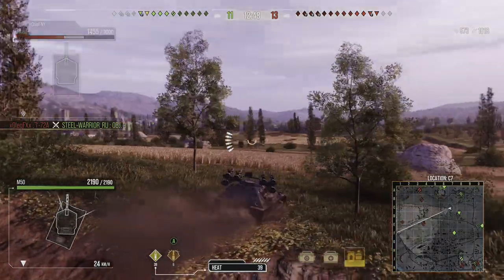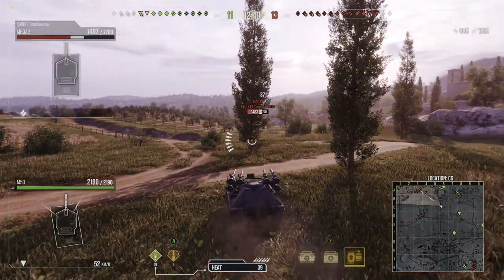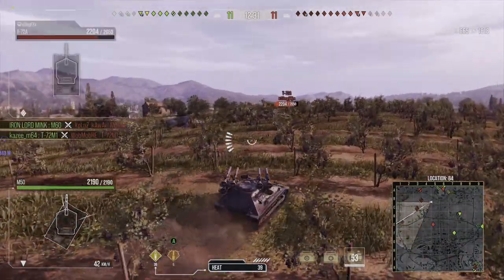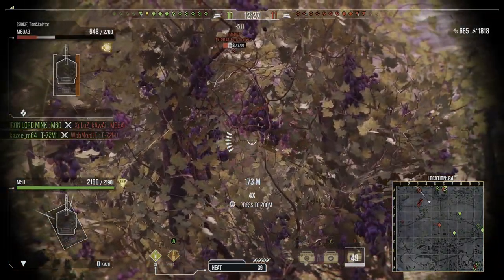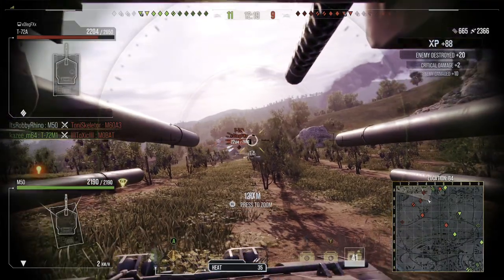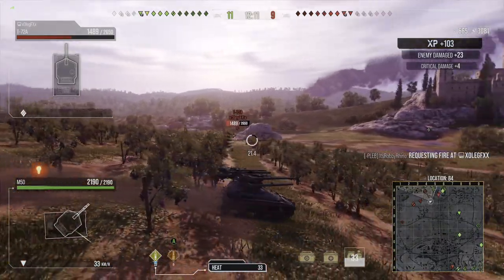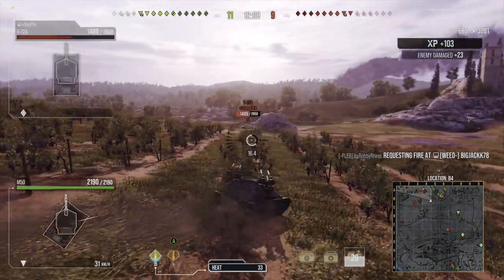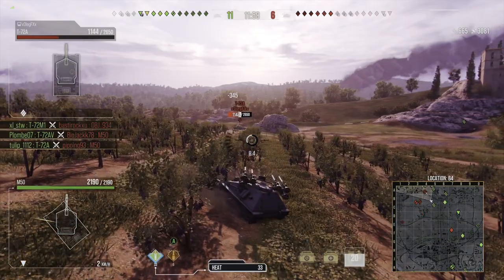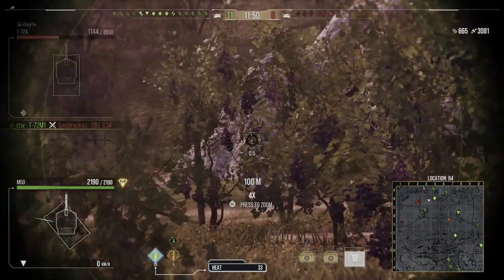I feel confident our side of the map will hold, so I keep tanks lit up, rocking backwards and forwards. I spot an opportunity — most enemy tanks are spotted — and I feel comfortable getting to a ridge near their spawn point. I can poke over and if anything rushes me, my team should cover. These shells do look like they're being thrown from the top of the tank.